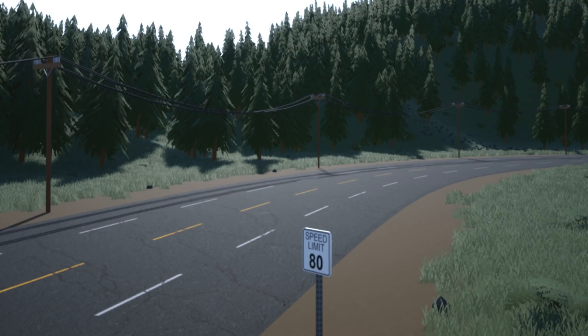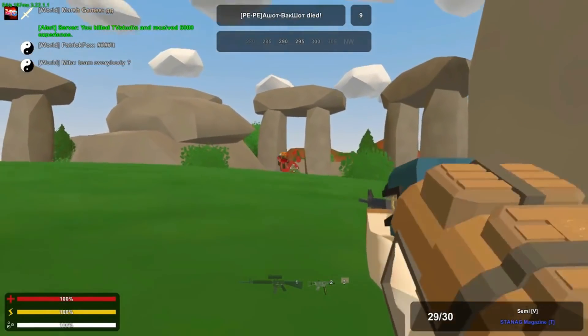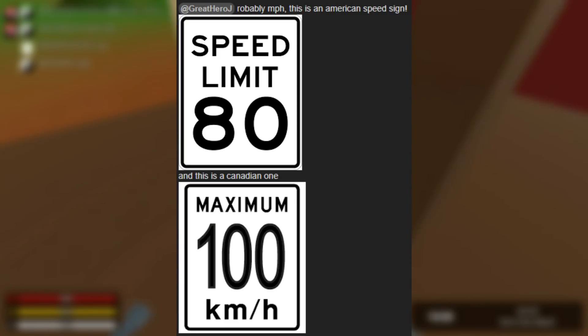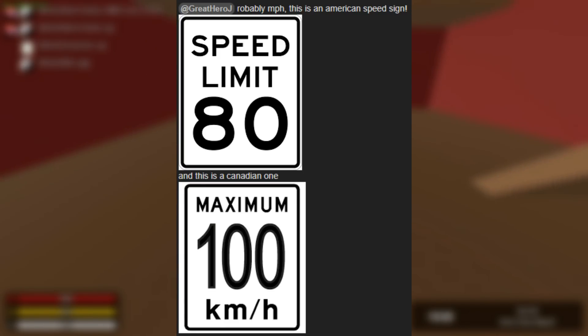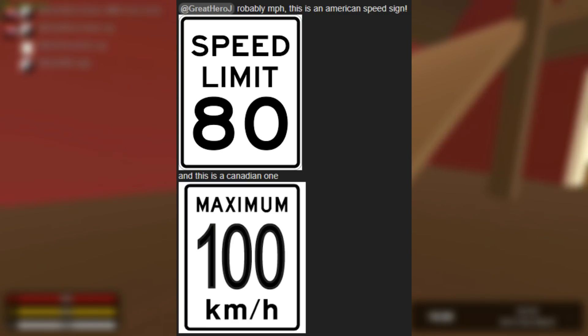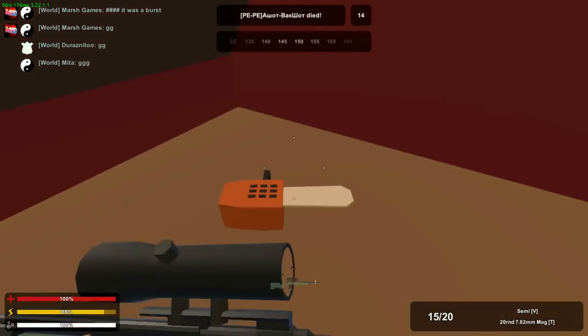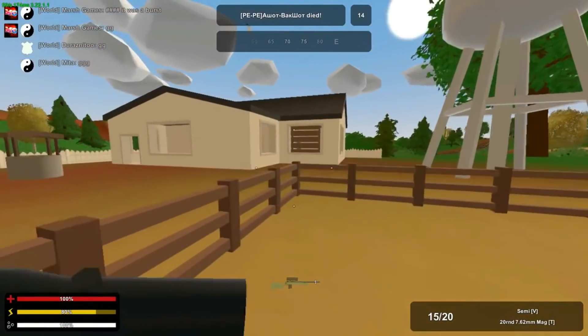Another thing you can notice is the speed limit sign says 80. Somebody asked why we're going 80 miles an hour in Canada, but somebody else posted a picture in the replies showing this is an American speed limit sign — it reads 'Speed Limit 80', whereas Canadian signs say 'Maximum' followed by a number in kilometers per hour. So it's definitely an American speed limit sign.